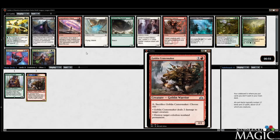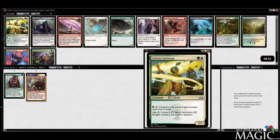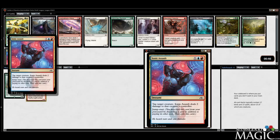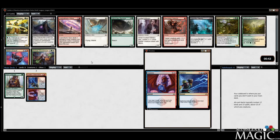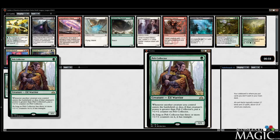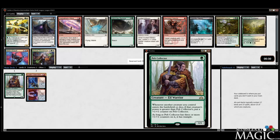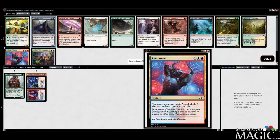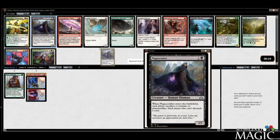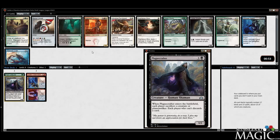Now we have Conclave Guild Mage, Plague Crafter, Maximize Velocity, Cosmetronic Wave, Sonic Assault — good for the Izzet deck — but Plague Crafter is great for Golgari. Plague Crafter is really just excellent with Pelt Collector. Sonic Assault is definitely something, but I think Plague Crafter with Pelt Collector is a little more exciting. Golgari tends to be open more often. I'm keeping my options open for now.